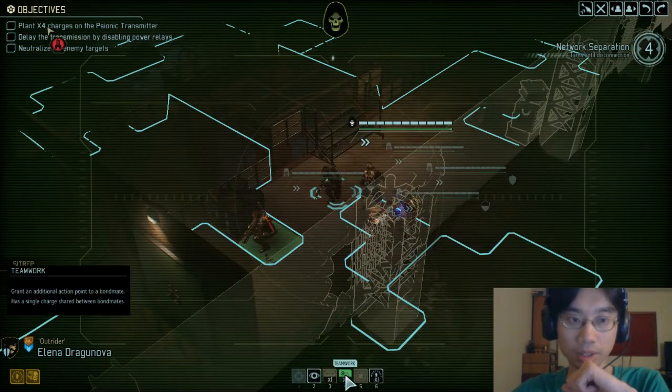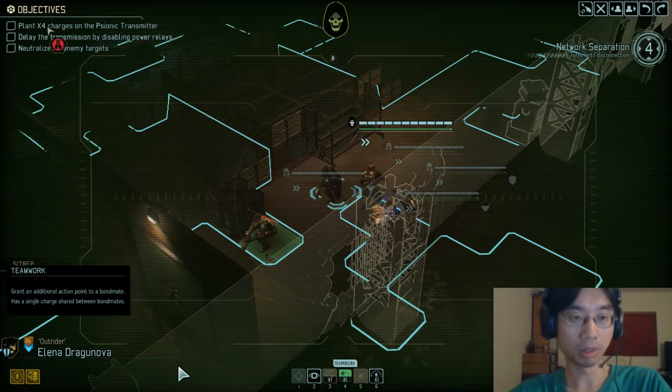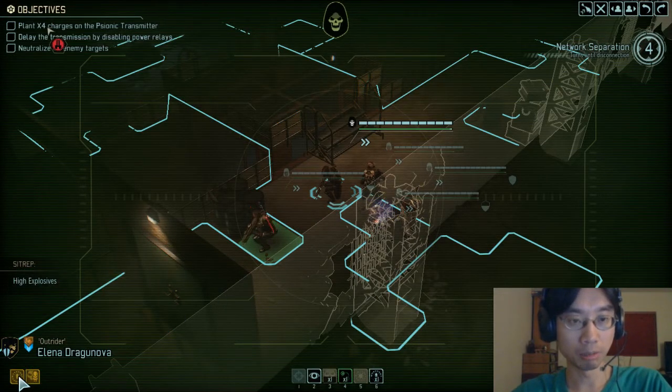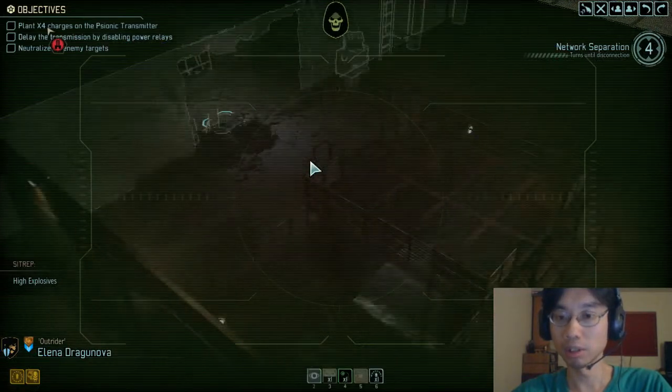These two are working together like a well-oiled machine. As long as we keep them close to each other in the field, they'll reap various tactical benefits as their bond continues to grow. Honored soldiers gain tactical benefits when they remain within close proximity to one another. Teamwork — grant an additional action point to a bondmate. Has a single charge shared between bondmates. So I can give my bondmate an extra action, which is pretty useful. Alright, let's look around.